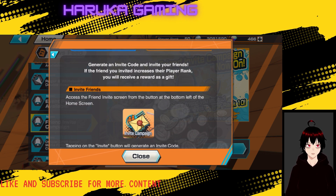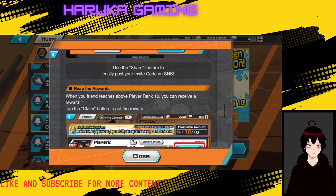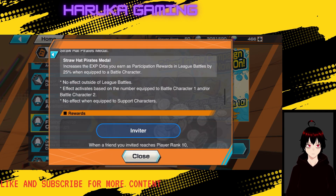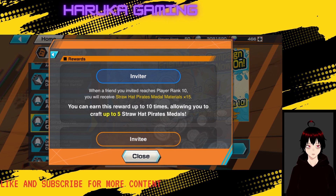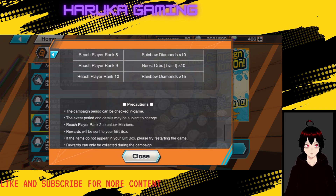Generate an invite code to invite your friends - if the friend you invited increases their player rank, tell them to enter the invite code using the share feature for SNS. When your friend reaches the milestone, use the claim button to receive rewards. You receive 15 metal materials and can do this up to 10 times, allowing you to craft up to five Straw Hat Pirate metals. Rewards include rainbow diamonds, hammers, boost orbs, and trait items - really really nice.